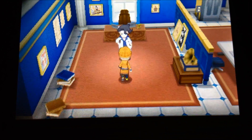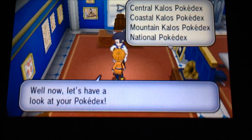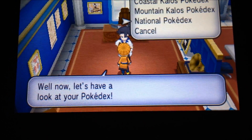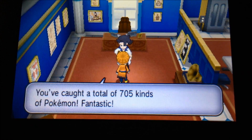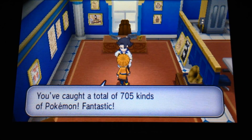Right now, I'm coming up to Professor Sycamore. You do it just like you would with the Oval Charm — instead of having to look at all three of your Kalos Dexes, you just go straight down to the National Dex. And he'll look at them. I got 705 — I've caught a total of 705.